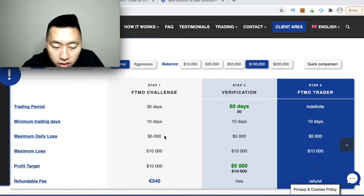If you lose four thousand nine hundred and ninety-nine dollars in a day, you have to wait until 3 p.m. Pacific time for the daily limit to reset. You can lose a maximum of ten thousand dollars in your account total — so with a 100K normal account, your balance can only go down to ninety thousand dollars before you lose the challenge.